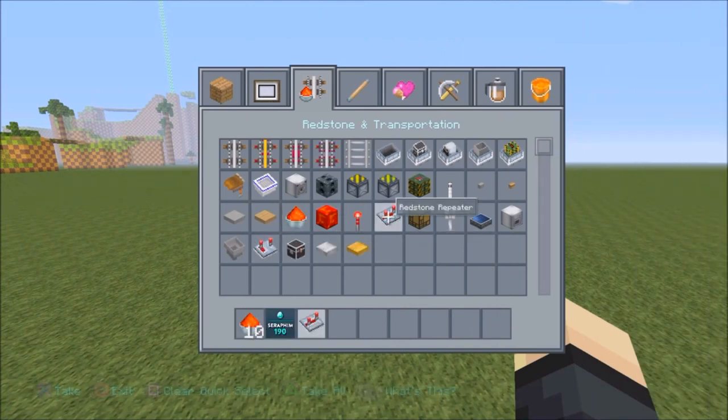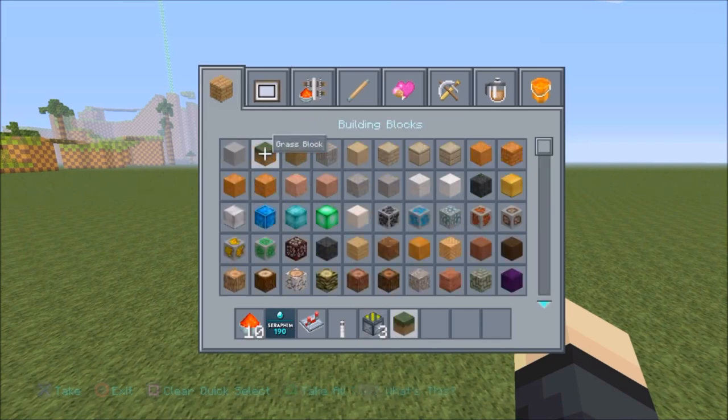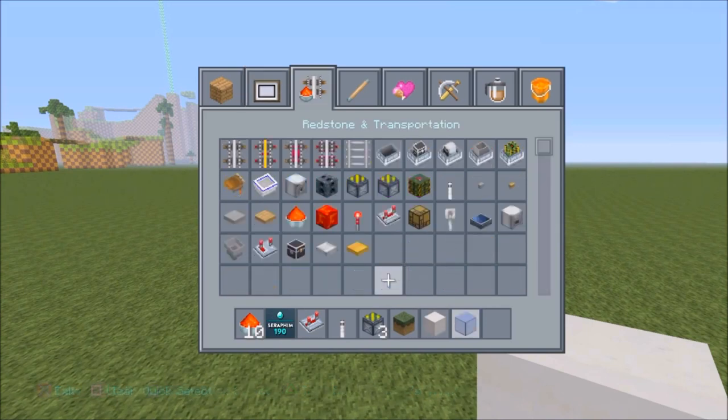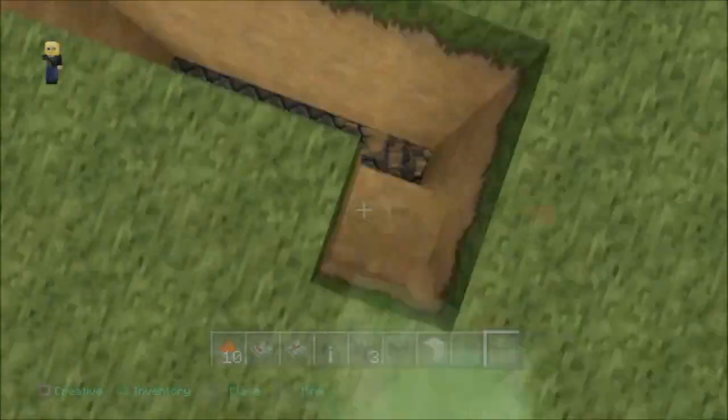Alright guys, if you want to know how this is built, it's very easy. All you need to do is get a few stacks of redstone, you want some repeaters — maybe three repeaters — one lever, about five sticky pistons, a block of choice, a dirt block, some glass for later on, and the slime block guys. So what you want to do is dig a real big hole, about yay big and about yay wide.